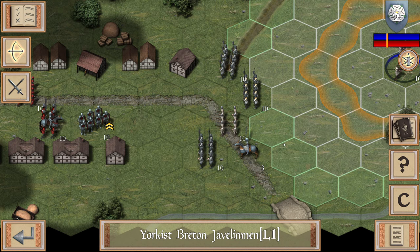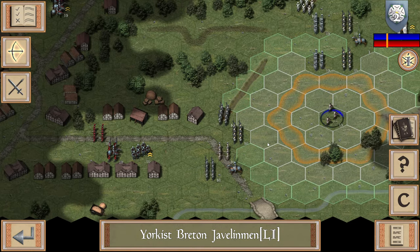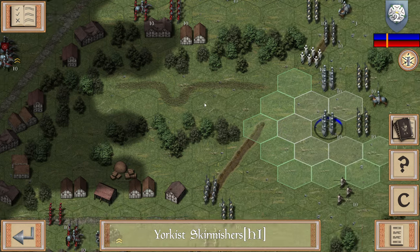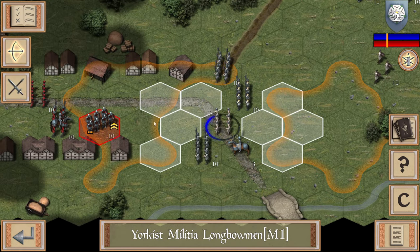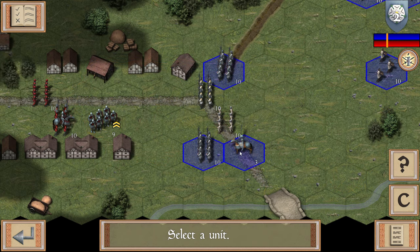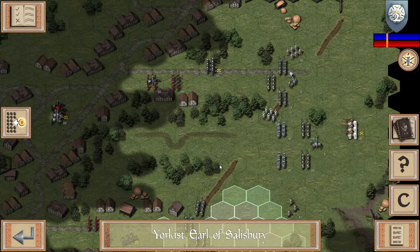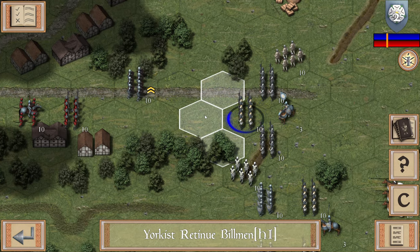Might close down here. Maybe we could push the center. It's quite narrow here - two hexes. I don't want to spread my force too thin. Whatever, let's attack. We need to keep in mind 14 turns. It seems like it is our job here to push, not to stand around and wait for them to come to us.